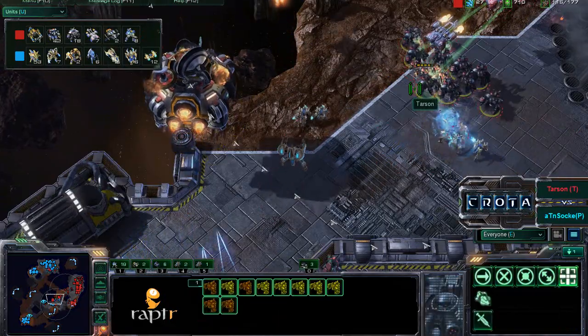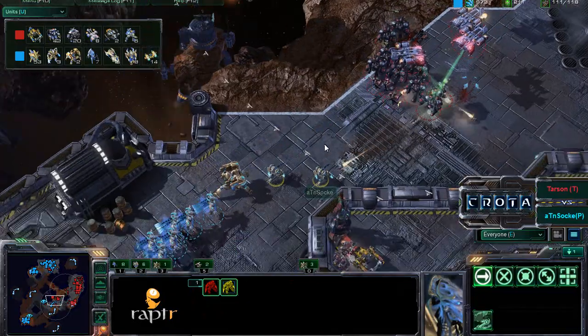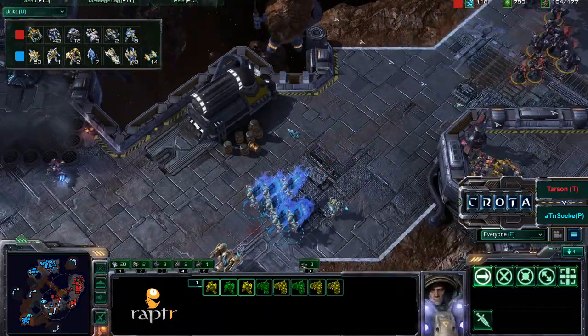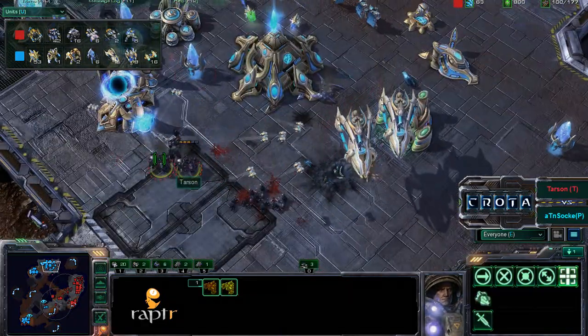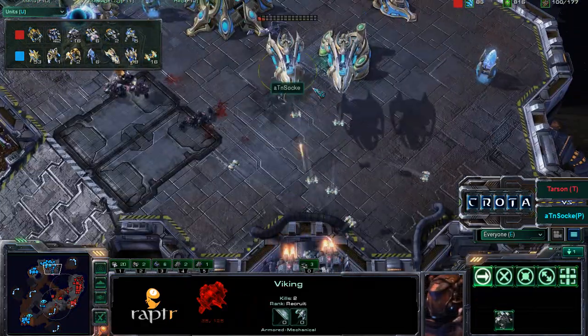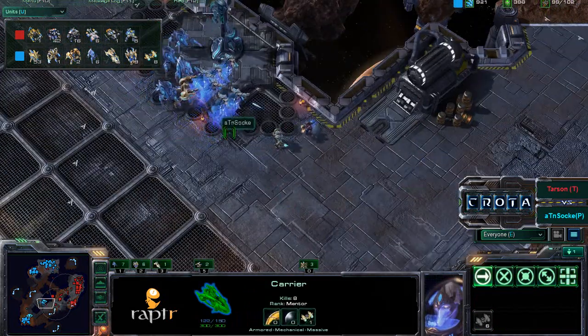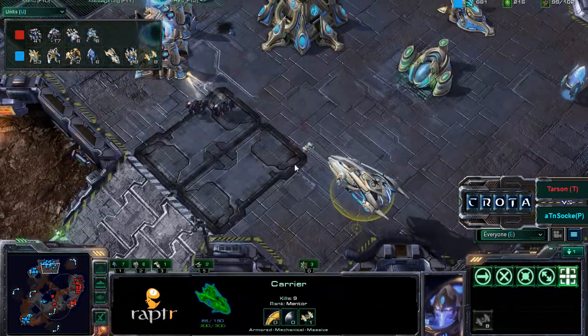The high templars get a lot of kills off the command center, which is taking decent damage. As the marauders come through, the high templars are not there to support the zealots — a really big mistake by Sock. Marauders are now splitting up left and right to dodge the psy storm cast down the middle. Marauders also did some sort of drop, and vikings push back dealing damage.